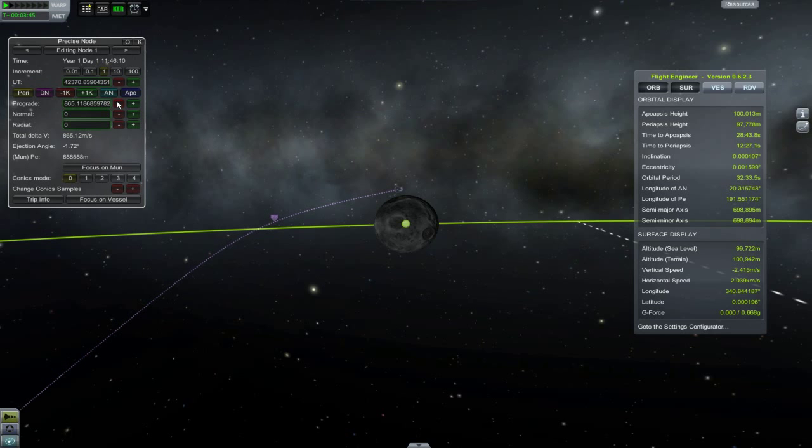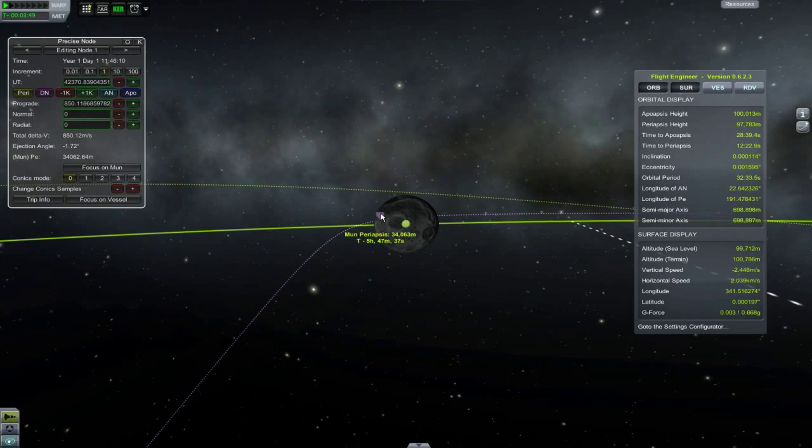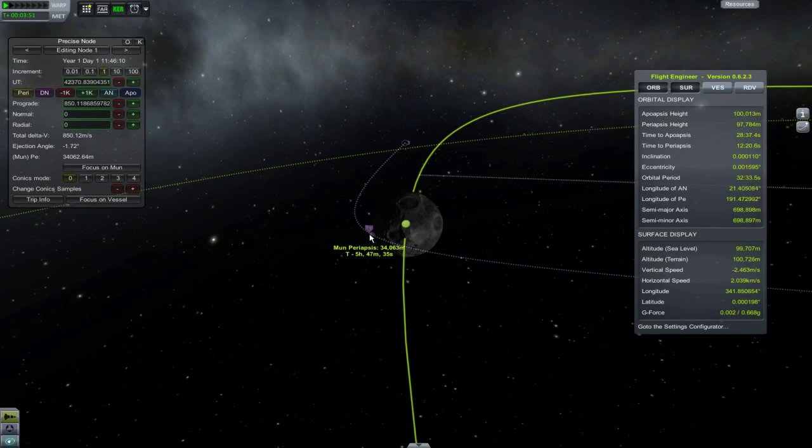And here is why I like Conics Mode 0. I can fiddle with the nodes till I get the perfect encounter — not that my flying will be anything near as precise though.